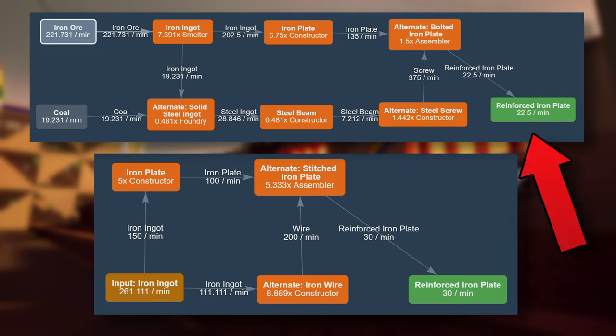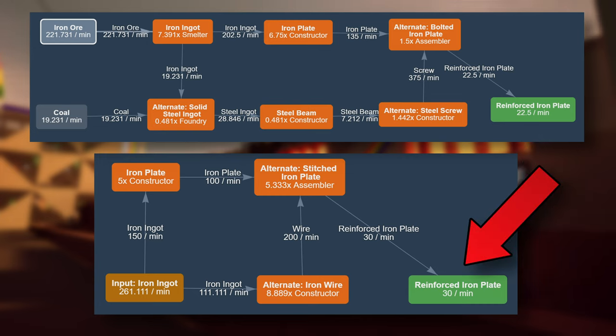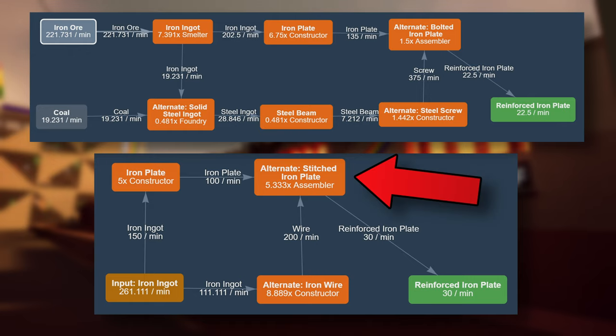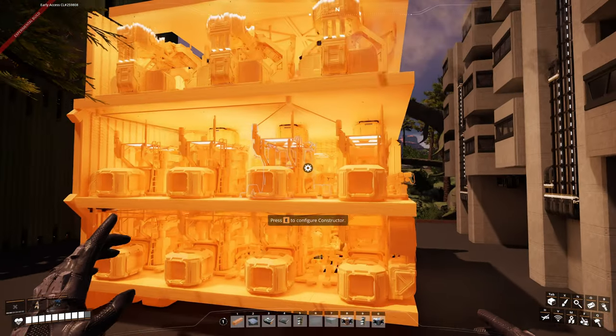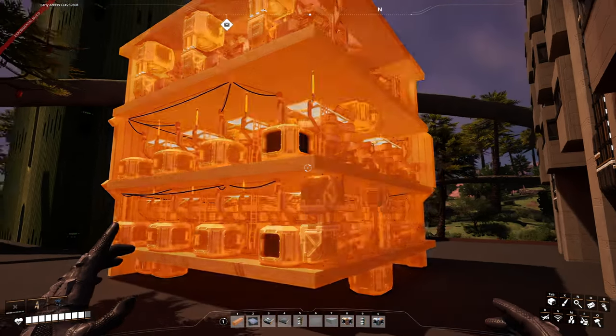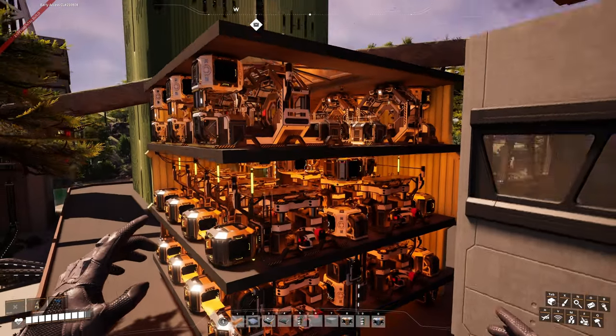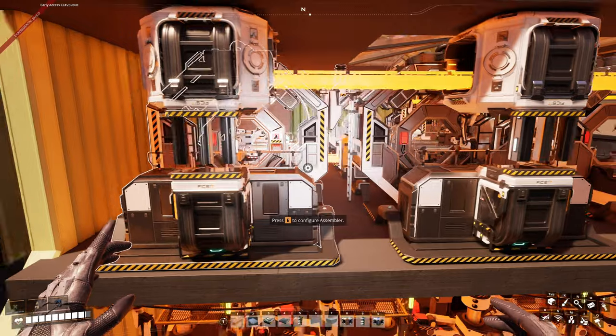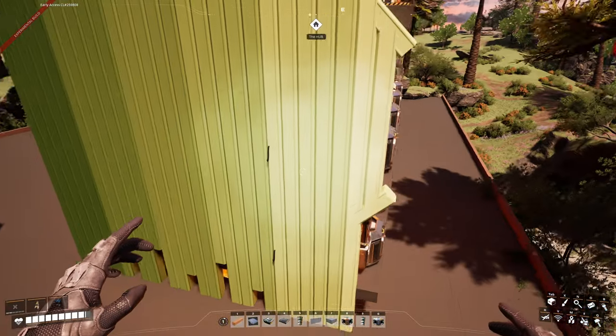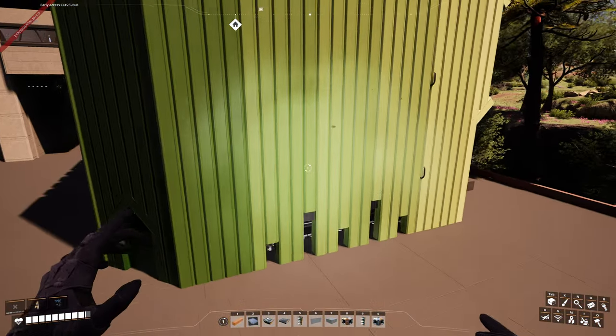My old blueprint was able to make 22.5 units per minute, while this iteration is capable of 30 units per minute. And this is with only one machine being overclocked to 133% — everything else is at ordinary 100%. Also, there is no hard clipping. If you accept hard clipping and overclock maximum output machinery while totally disregarding the exterior, it can be like 80-plus plates per minute.